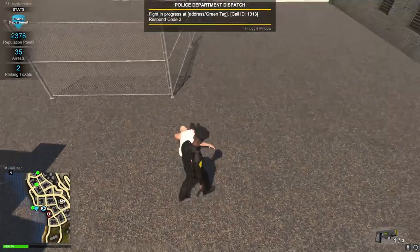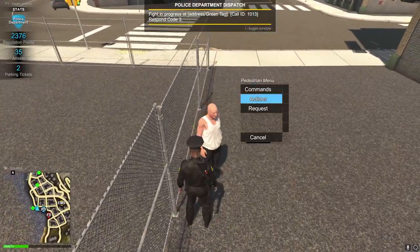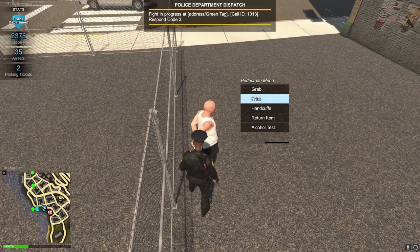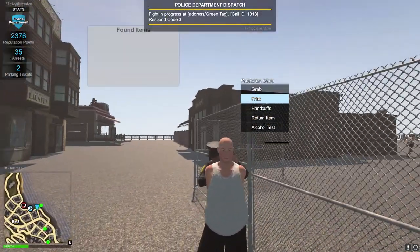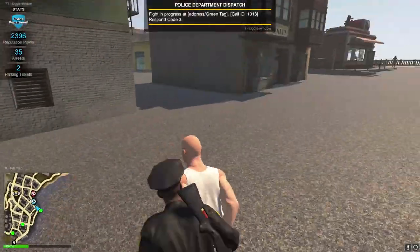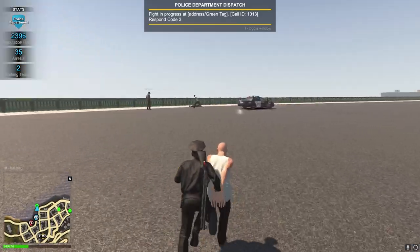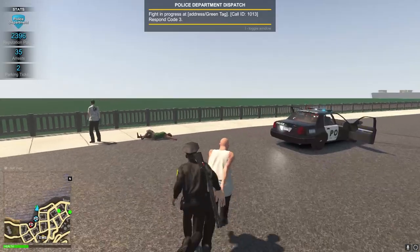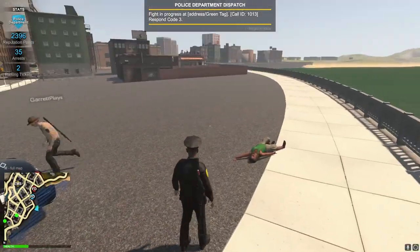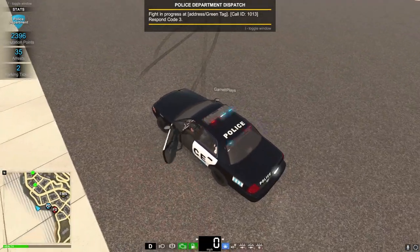I'm injured from the last hit still. EMS coming - let me grab my gun and face it toward them in case they try anything. Getting handcuffs - there we go. EMS is called for the suspect who's down. He had a weapon too. Luckily I didn't draw it first - the other guy literally drew on me and I instantly shot him. It's kind of hard to pull your weapon quickly. I had it already drawn, just waiting for him to pull his gun.